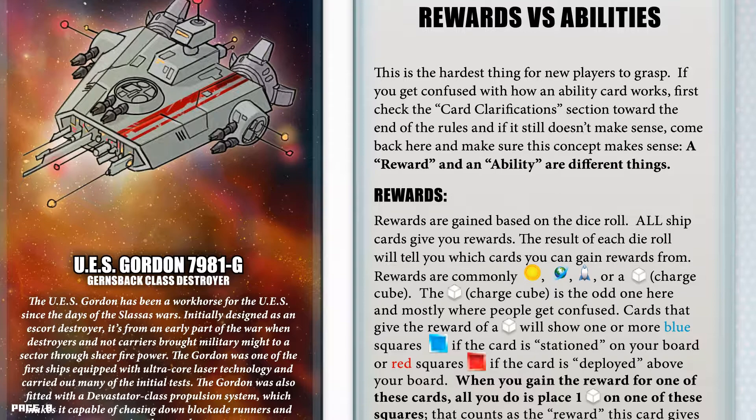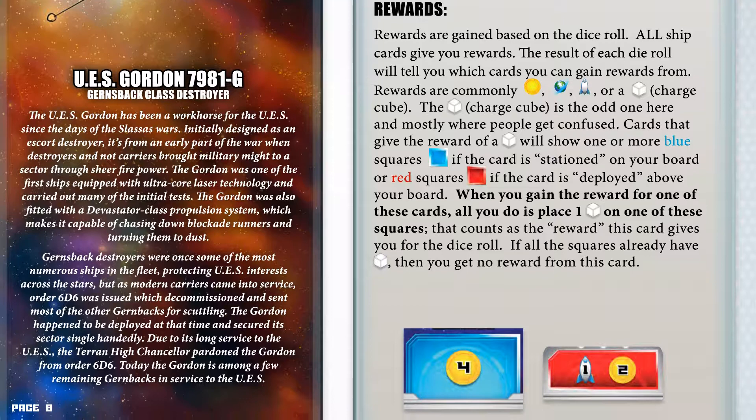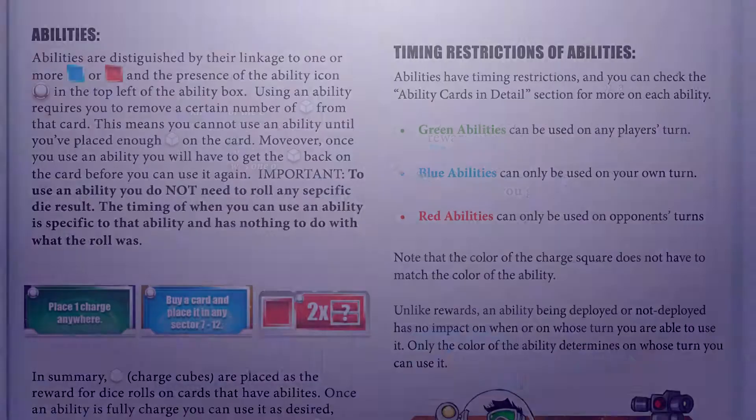The charge cube is the odd one here, and mostly where people get confused. Cards that give the reward of a charge cube will show one or more blue squares if the card is stationed on your board, or red squares if the card is deployed above your board. When you gain the reward for one of these cards, all you do is place one charge cube on one of these squares — that counts as the reward this card gives you for the dice roll. If all the squares already have a charge cube, then you get no reward from this card.